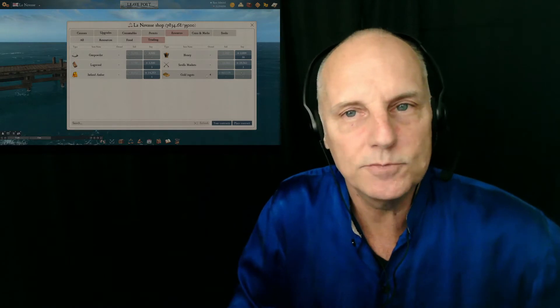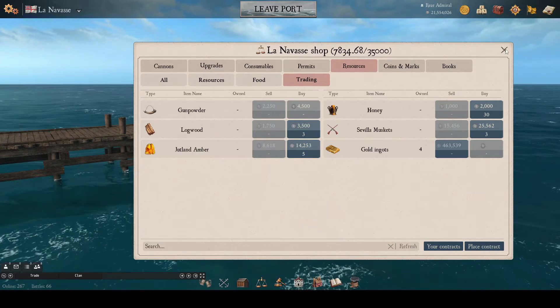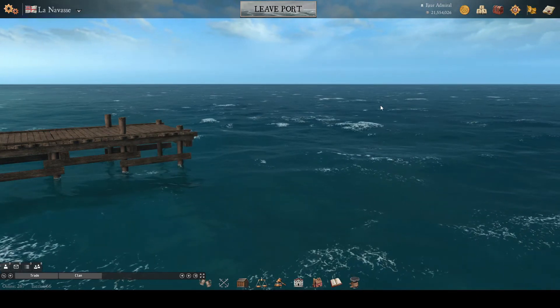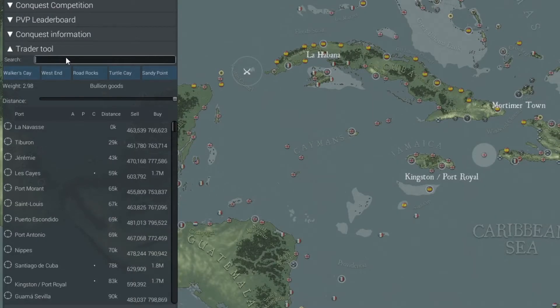But is that the best price that I can get them on the map? For the answer to that question, I go to the map and open the trade tool. The trade tool is handy for a few purposes. The first step to using your trade tool is to enter something into the search box and then select the item that I'm interested in, in this case the gold ingots.